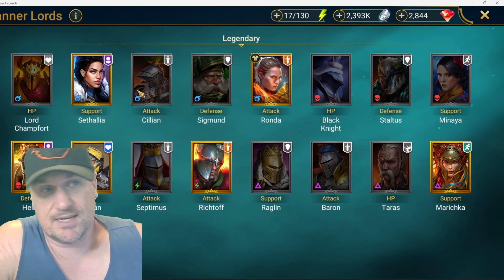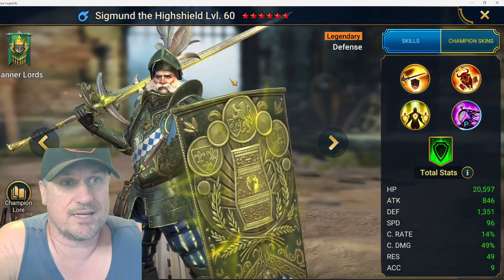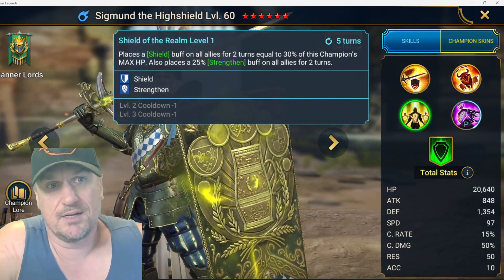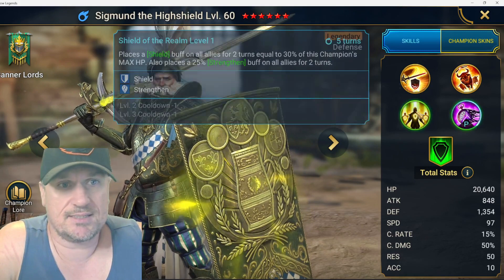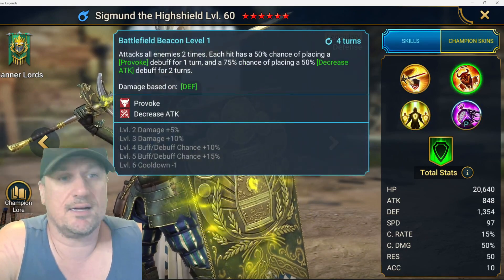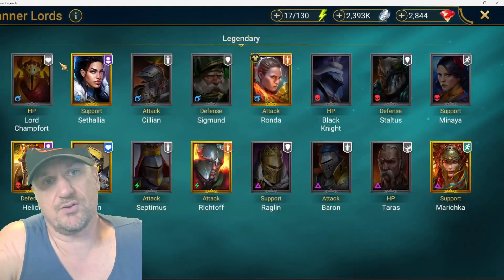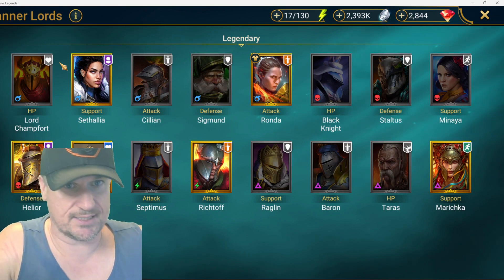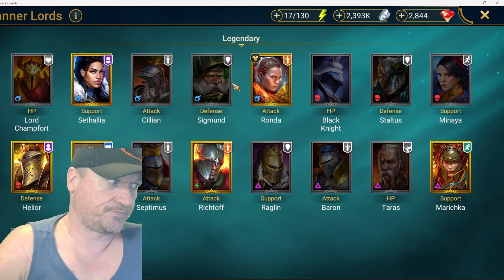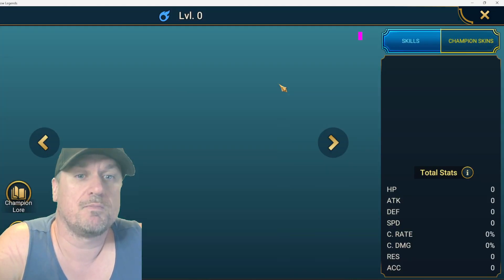Sigmund the High Shield was a fusion champion. He's basically a tank — he's got a shield, strengthen, and a provoke that can be used. But I don't think he sees use because there are simply better provokers out there. For that reason, I'm giving him a D.